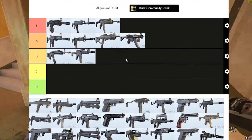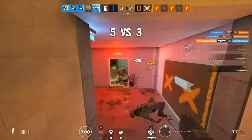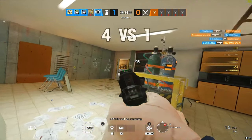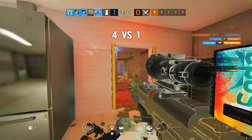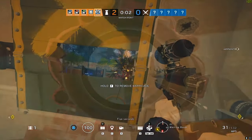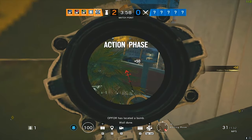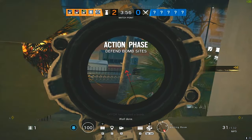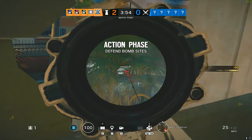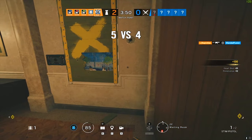Moving into the next defender weapon — Vigil's K1A. This was a very close tie with Jäger's gun. Jäger's gun shoots a little slower but does more damage, by only a couple of points though. What makes this gun beat Jäger's is that it has the angled grip. Like we mentioned earlier, the angled grip is really helpful in winning gunfights, so that's why Vigil's K1A is in the B tier.